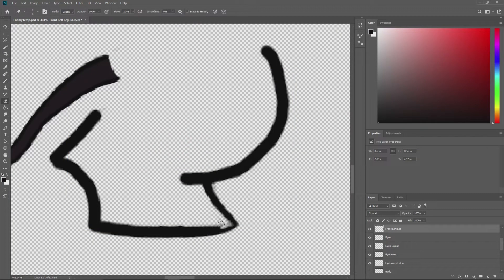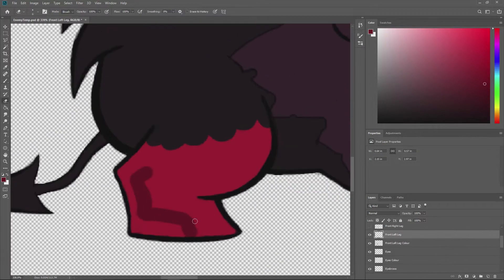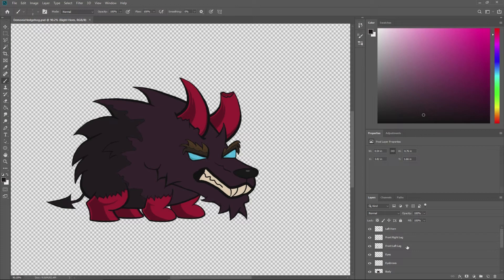My fiancé bought me a drawing tablet for my birthday, which I spent most of the day trying to learn to use so that I could finish up the drawing of my demonic dog creature from last week. I really sucked at using the drawing tablet, but within a few hours I'd gotten the hang of it and managed to finish drawing this beast of a thing.